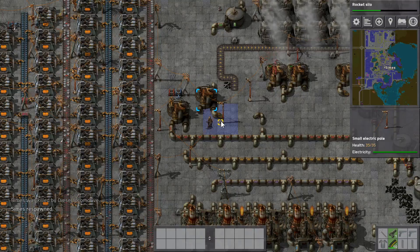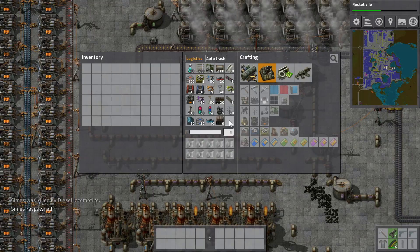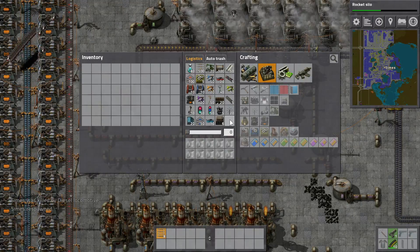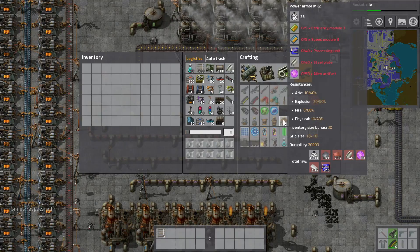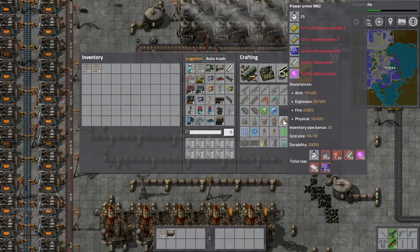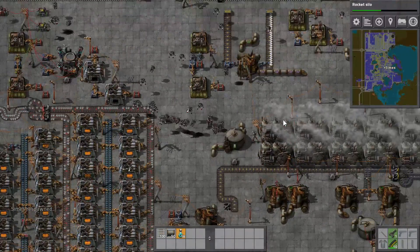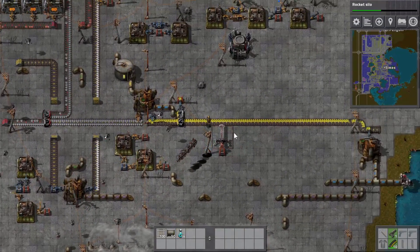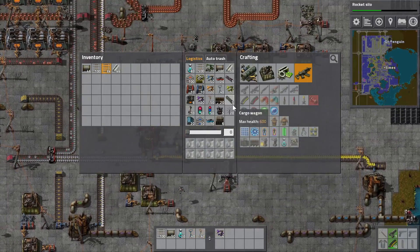Congratulations. Good job, Symes. That's unfortunate. I was carrying so much stuff. Oh well. You're going to need to build some turbo legs again — I'm going to need to build all of that stuff again. What do I need for power armour? Power armour mark 2. Alien artefacts. Well, we're not short of them — we've got plenty of those. I'm so slow now. Whoa, a train. I don't even have an axe anymore.